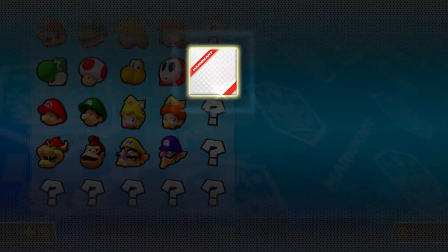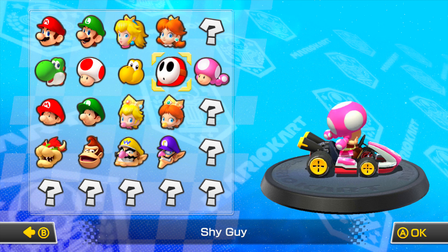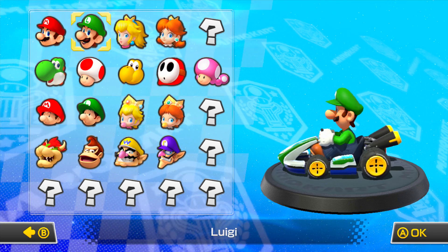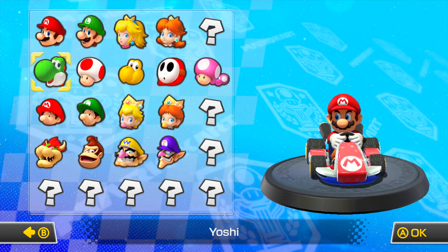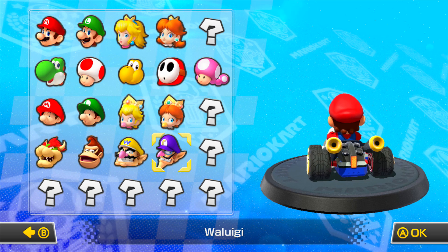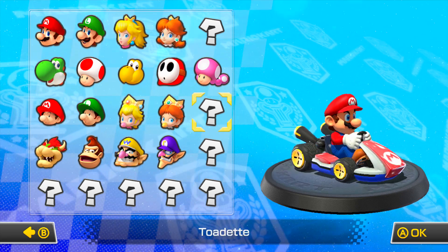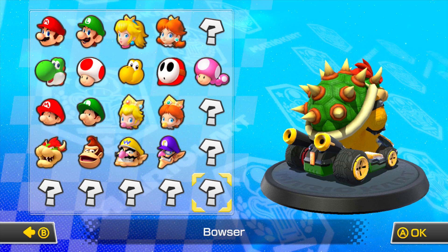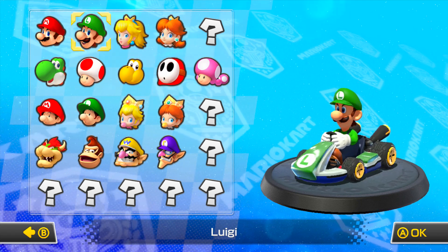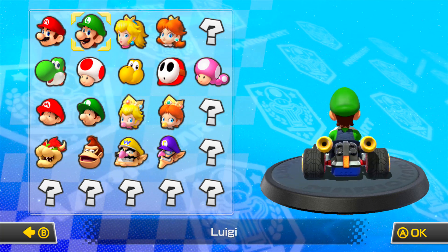Let's see what character we unlocked — I believe it's... yep, Toadette! But we're not going to be using her for quite some time. We're going to be using Luigi next time because he's next in order. The order will be: Mario, Luigi, Peach, Daisy, Yoshi, Toad, Koopa, Shy Guy, then Baby Mario, Baby Luigi, Baby Peach, Baby Daisy, then Bowser, DK, Wario, Waluigi, and then the unlockable characters.